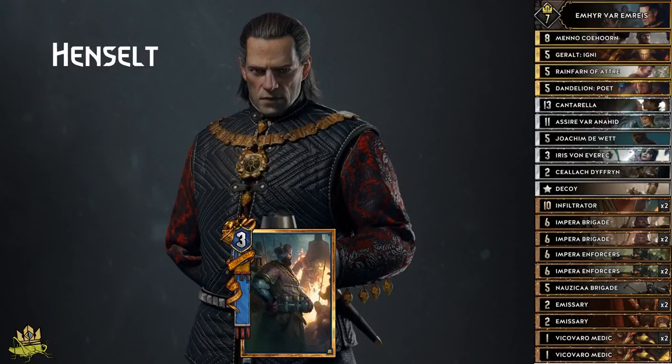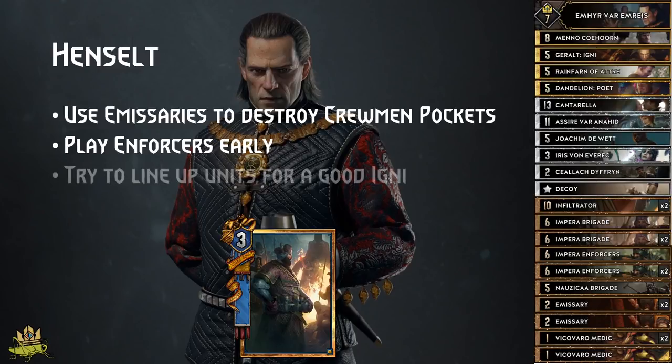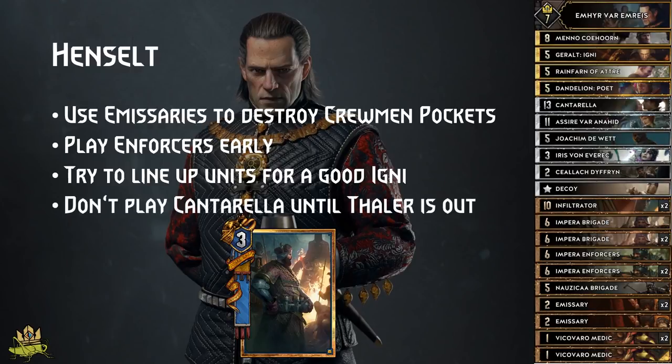Henselt: use your Emissaries to destroy crewman pockets, and play Enforcers early because Henselt will try to focus them down. Chaining spies enables your Enforcers to get rid of some of their machines, and by using Enforcer damage you can line up a lot of their machines so that you can hit a big Igni. Don't play Cantarella until Tala has been played, or Dunbanner will jump out of his deck. Other than that, play the long round and utilize your big value push tools to overpower Bloody Baron.